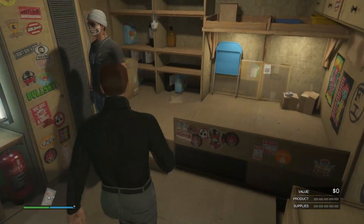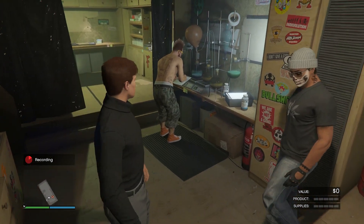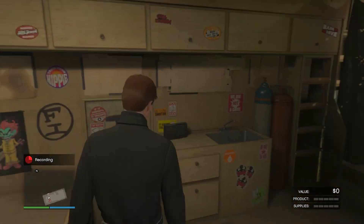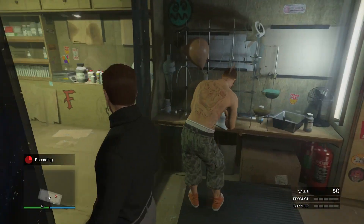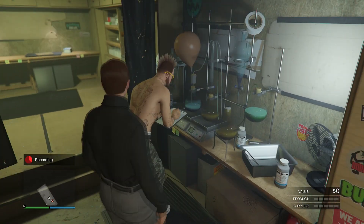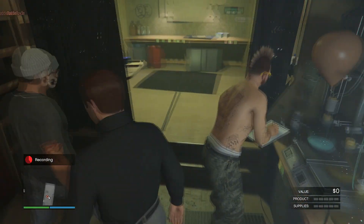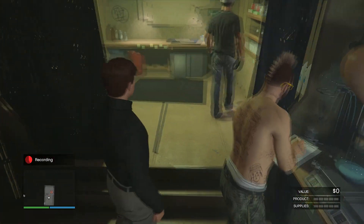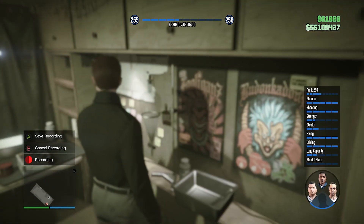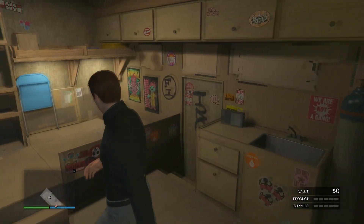Running the Acid Lab works similarly to stuff we're already familiar with: you either steal supplies or source some supplies for a set amount of money from Mutt. That fills up the product bar, and then after a bit you can go sell the supplies. A full supply of the Acid Lab sells for just under $240,000. There's also a high demand bonus that applies to selling in public sessions, so you will get some sort of bonus for that.